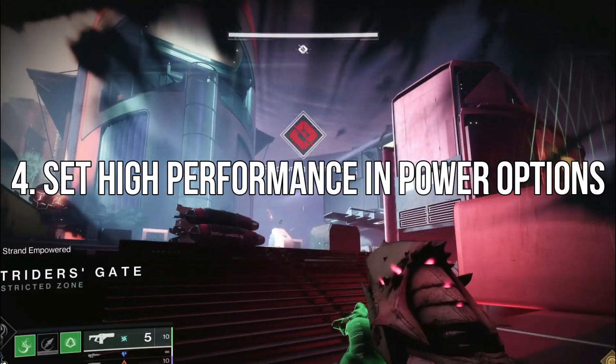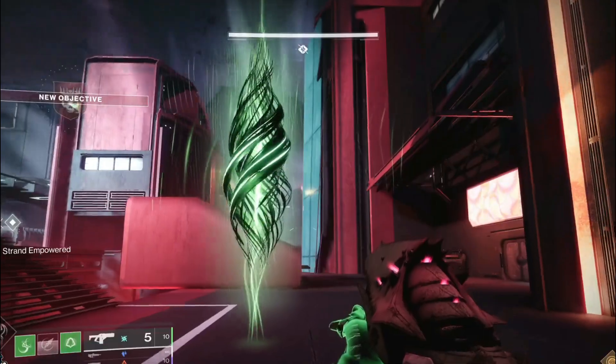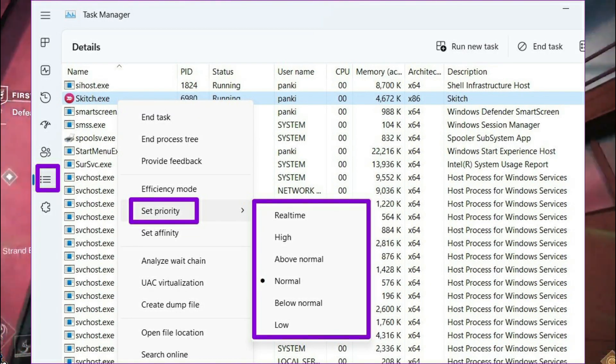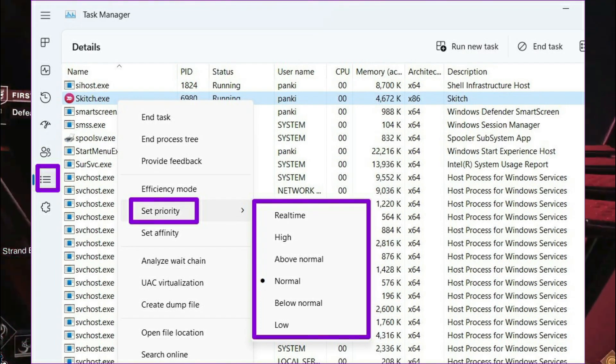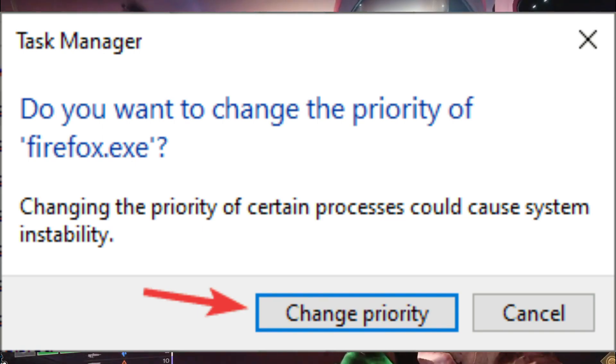4. Set High Priority for Destiny 2 Lightfall. Start Task Manager, go to the Details tab, right-click the desired process, and choose Set Priority and select High. When the confirmation dialog appears, select Change Priority.